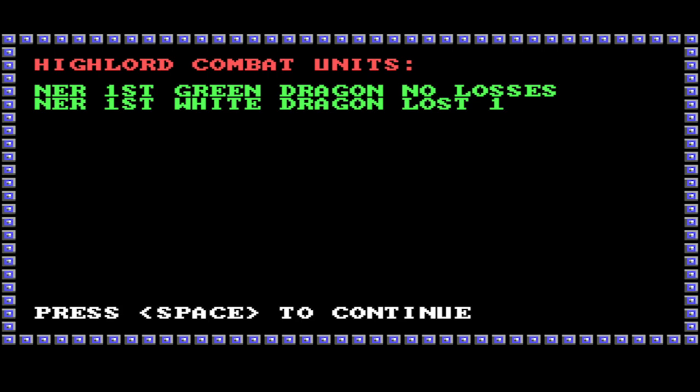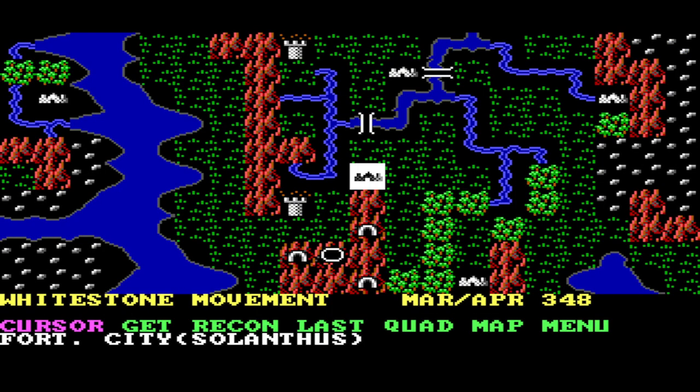We survived that attack. They lost one dragon. Those dragons are quite powerful — if a dragon crunched 50 humans, they might attack one or two more times and it's over. Okay, so movement — we are now in the true movement phase. Let's get first... what the heck is going on? Where's my homelands?